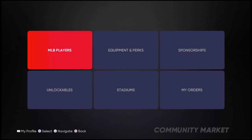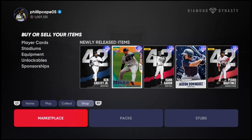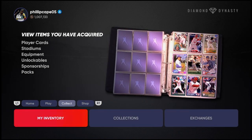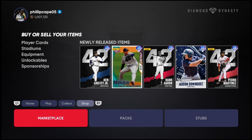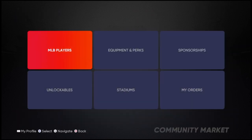So first off, let's just go to the marketplace. As you see here, this is on PlayStation. The menu might be a little bit different on Xbox, but you can just R1 and L1, go over to the shop, and then you go over to marketplace, and then there are different tabs here.